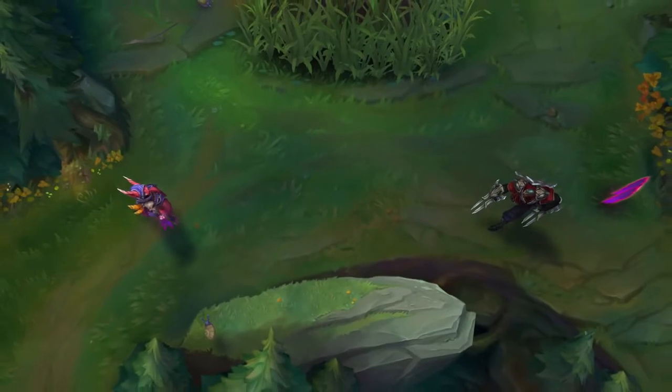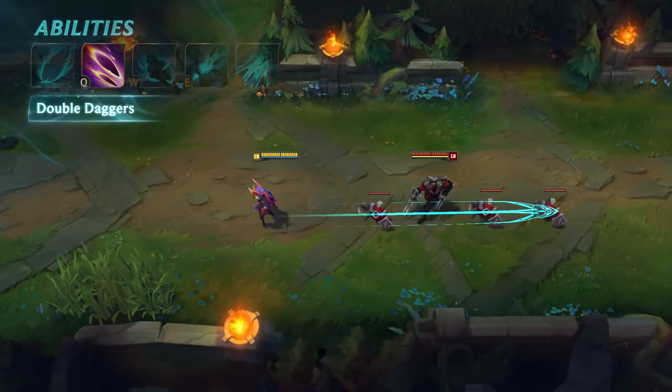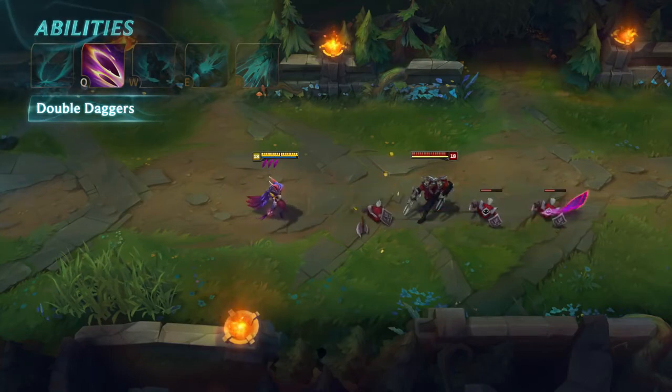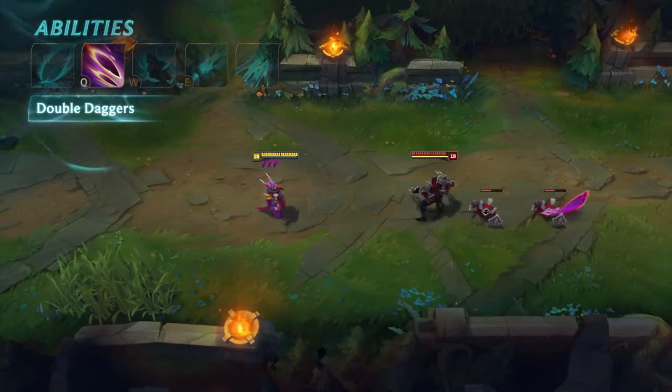Xayah's Q is Double Daggers. Xayah throws two Blades in a line, damaging all enemies they hit. Like her passive, they deal reduced damage for all targets beyond the first. The Blades also leave a Feather where they land.